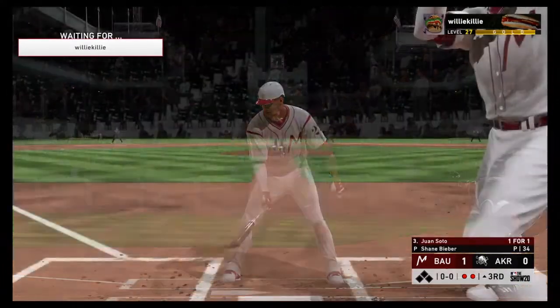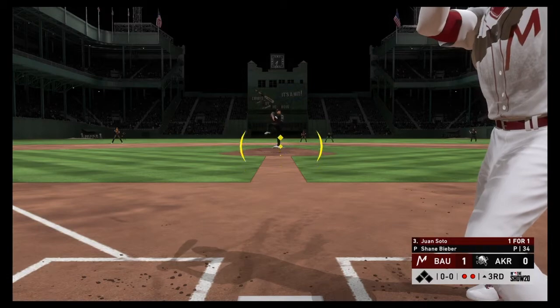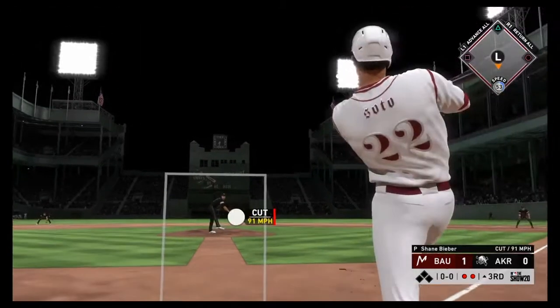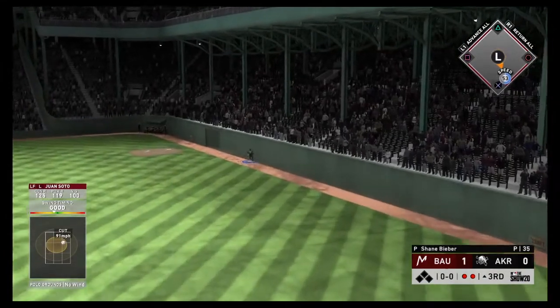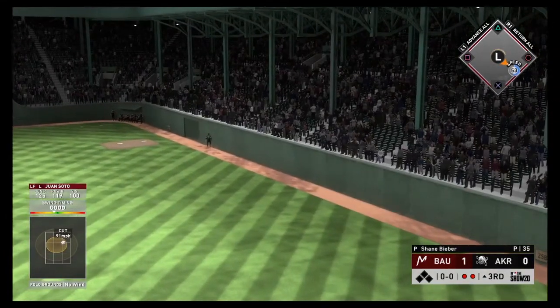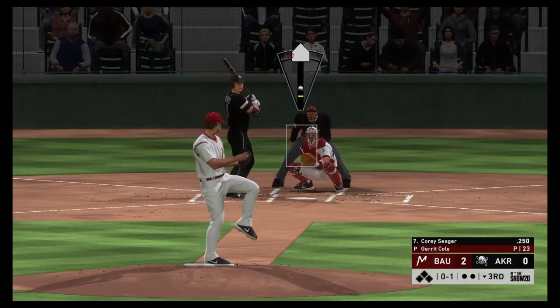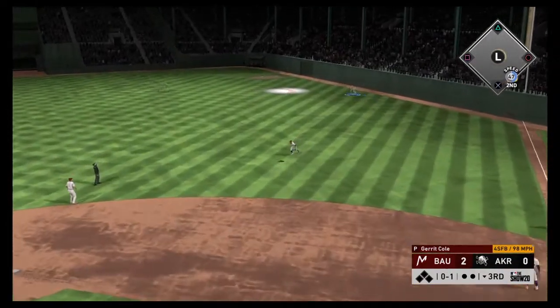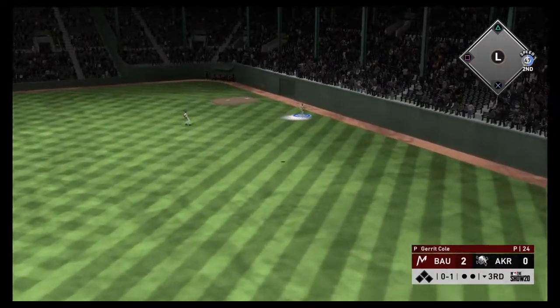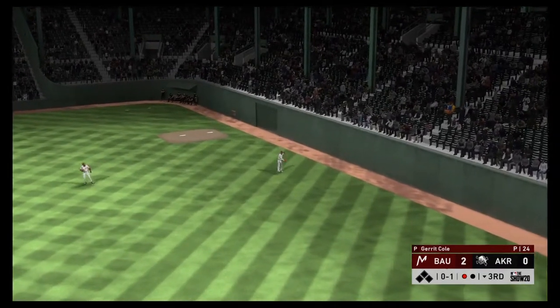Bases are empty here with two gone. Digging into bat next, the ever-dangerous Juan Soto. Swung on by Soto, and he connects to deep right. Right fielder looking up, and that's a home run into the top. Skied into straightaway right, right fielder giving chase. He gets there to make the play for the first out of the inning.